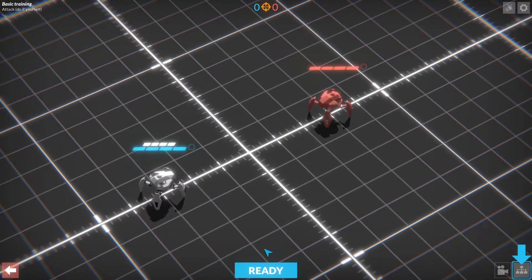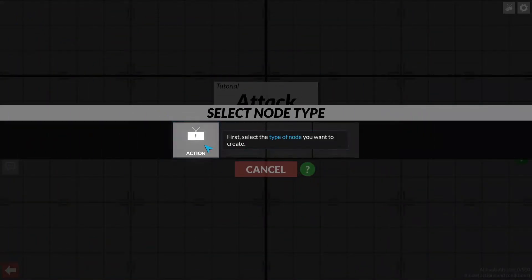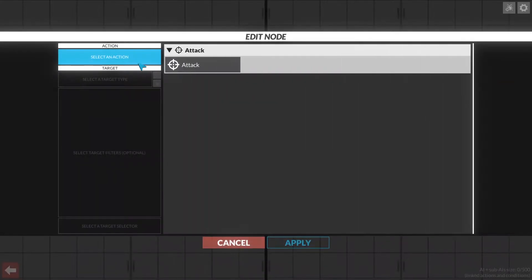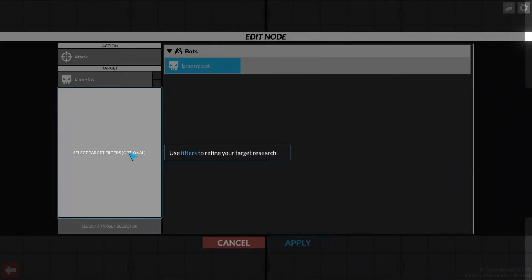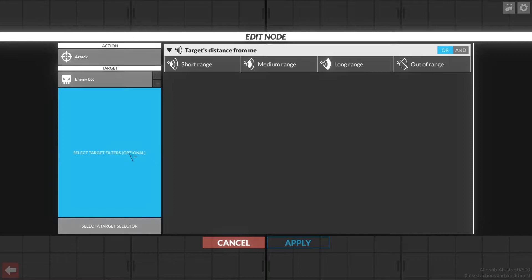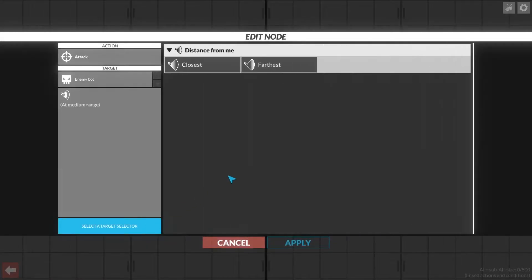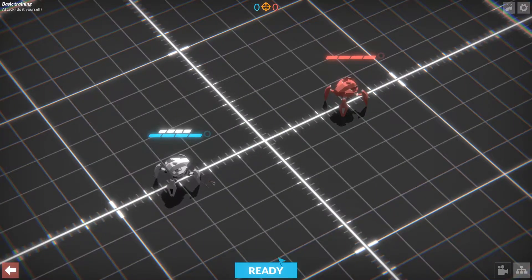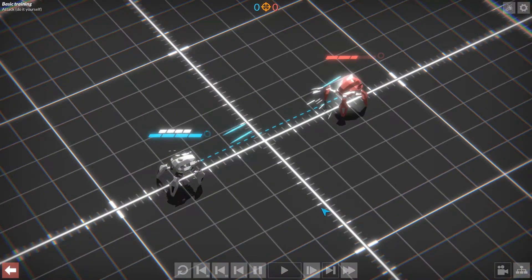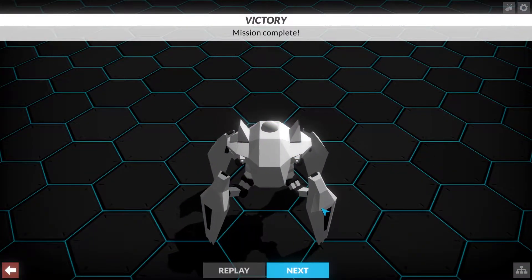Now let's see how to create nodes. First select the type you want to create — select an action type: attack. Select target type: enemy bot. Use the filters to refine your target search: short range, medium range. And select target selector: closest. That's dope. It reminds me of games like Dragon Age — yeah, I did a lot of that in Dragon Age myself. Just this one's way more in-depth.